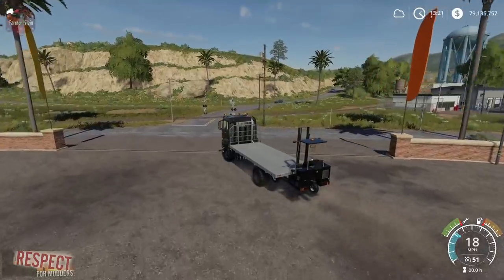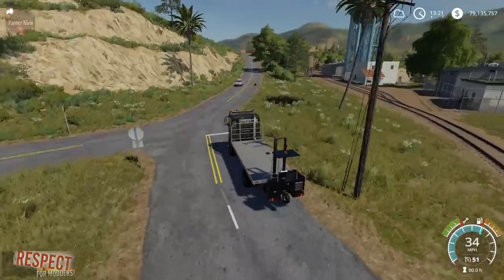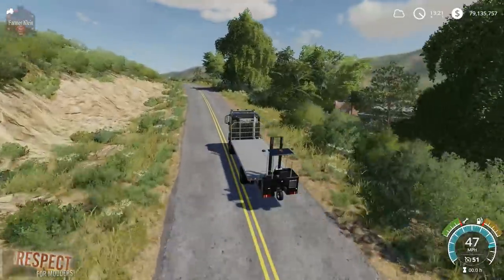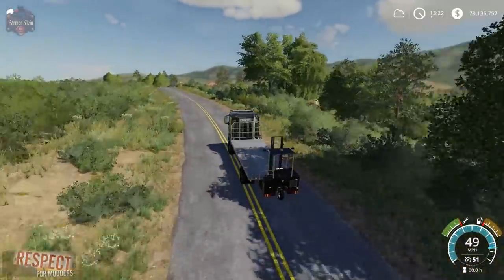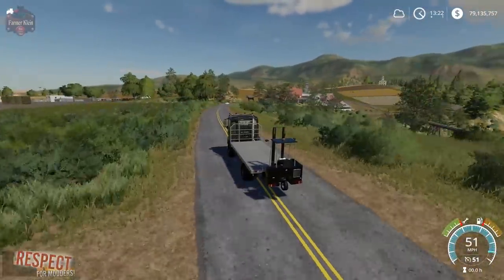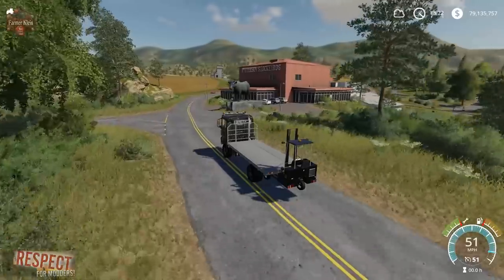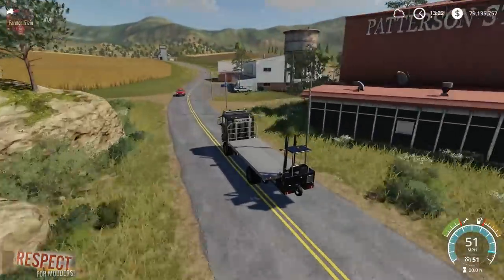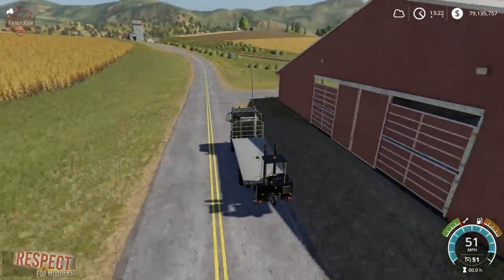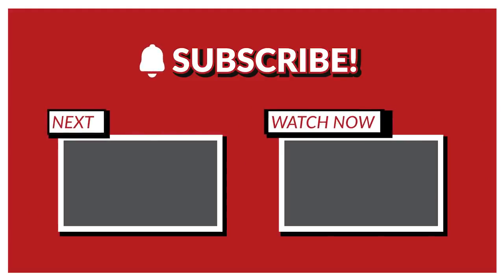There we go guys — we've got the Flat Deck Transport Pack, and it's over at modhub.us. Let me know in the comments what you think of this thing. I think it's pretty cool, and I'm glad to see it out there. It's something I had kind of hoped to see working well in Farm Sim 17, and it seems to be working fairly well here in 19. I think with just a few little extra enhancements it could be taken all the way to a knockout mod. Until next time, happy farming!